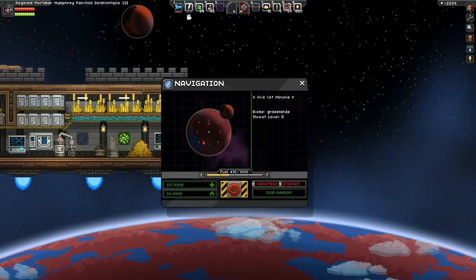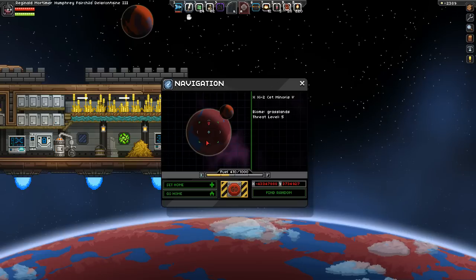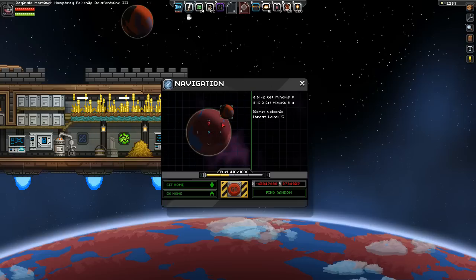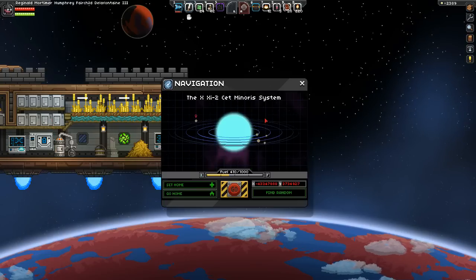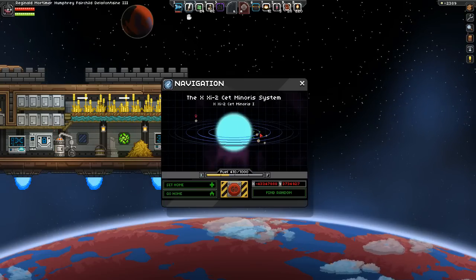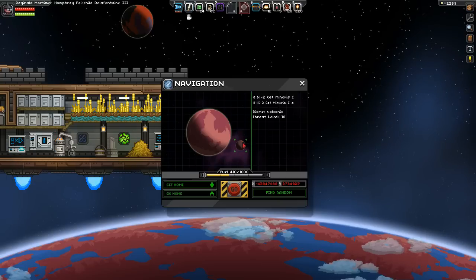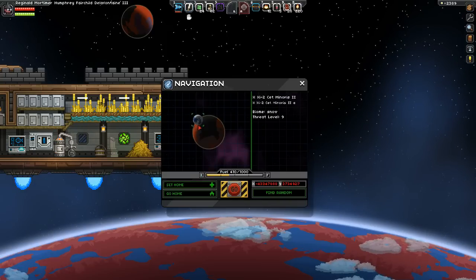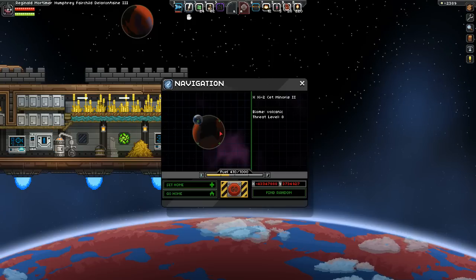I've moved to a different system. We're above a Grasslands threat level 5, which I have not gone down to look at yet. Here's a Volcanic level 5, a Volcanic level 10, Desert level 7, Snow 9, Volcanic 8.